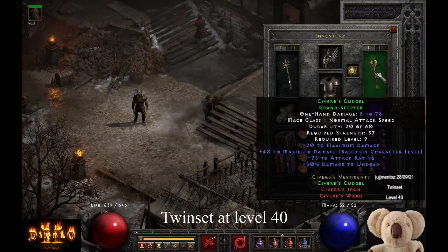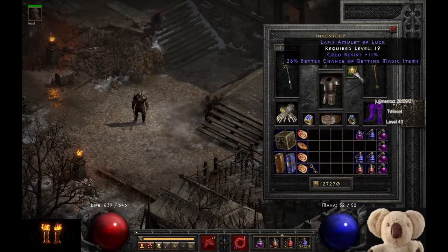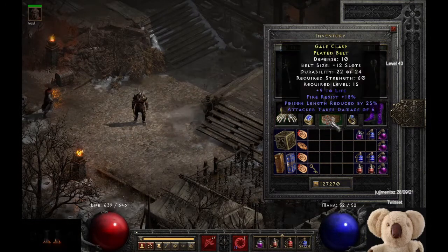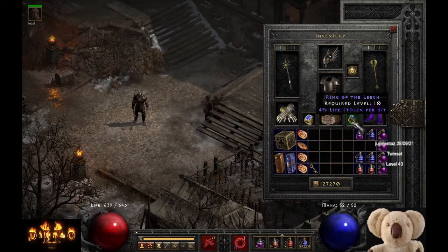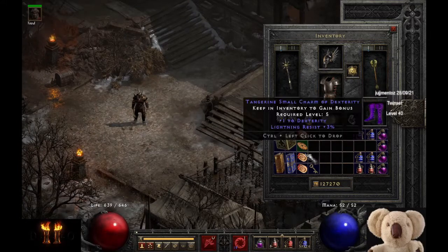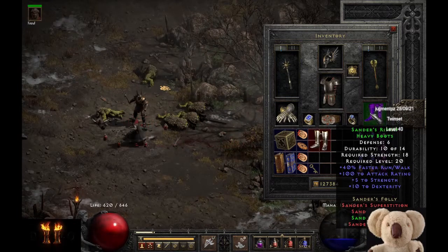I'm going to show you two gear summaries, one at level 40 and one at level 60, to show you the self-found gear he had at these levels. At level 40: that Morning Star and the Kiburbs' Kudjul Scepter, that Rare Helm, the Runeword Stealth in a Light Plate, Cold Resistance Magic Find Amulet, Triple Resistance Magic Find Gloves, Rare Plated Belt, a Nasal Ring of decent Magic Find but close to maximum attack rating, and a 4% life steal ring. On switch, a Teleportation Staff, some small charms adding resistances, and he has found the Sanders Boots.